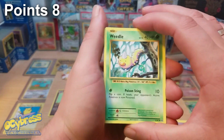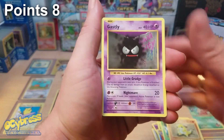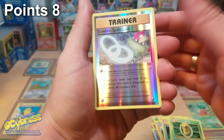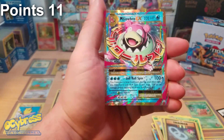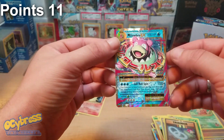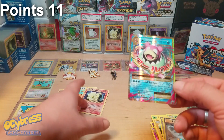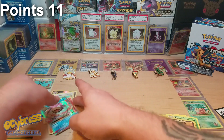Alright pokebolt, I think you're gonna have to really kick it up a notch! Third pack: Weedle, Sandshrew, Gastly, Magikarp, Electabuzz, Machoke, Full Heal, Kakuna, Slowbro Spirit Link — not a rare — and a Mega Slowbro EX! That is not a full art, so that's an ultra rare — three more points. Five, six, seven, eight... nine, ten, eleven points total. That is insane out of three packs!